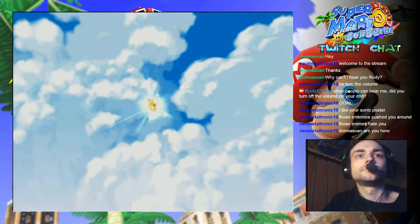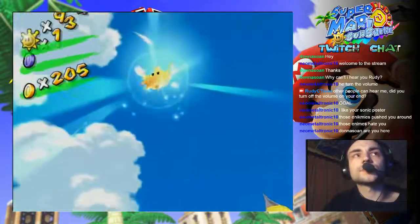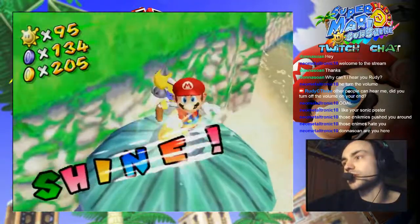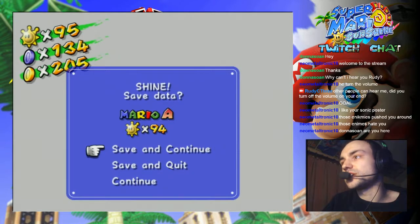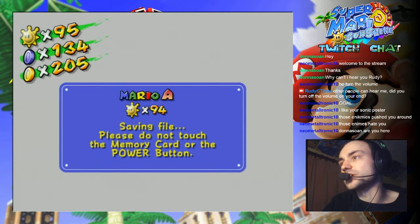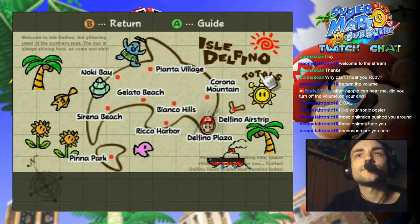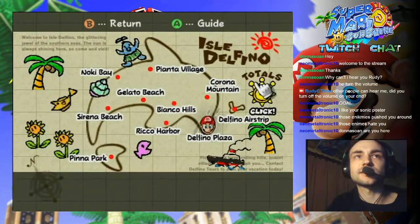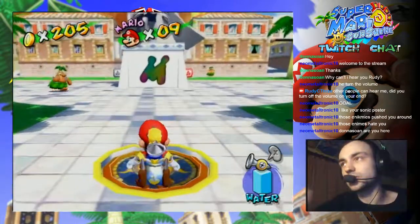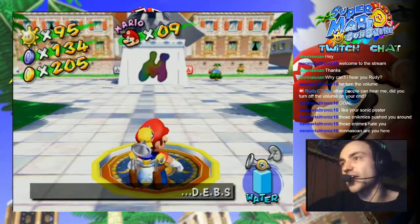Almost done. Yeah, normally if there is one inside Corona Mountain, then this should mean that I've done all of those. They say that the number 16 is the one from Corona Mountain. So I am at 95 shines. There is one in Corona Mountain then, and the rest is only for collecting all the blue coins in the game, which is something I'm not going to be doing now. So this marks the end of the stream.